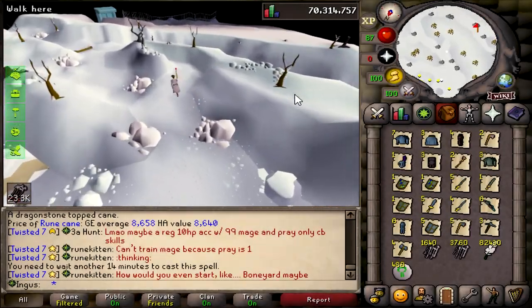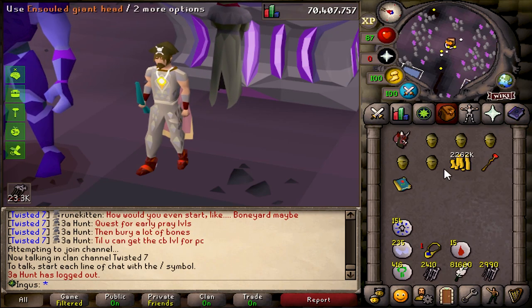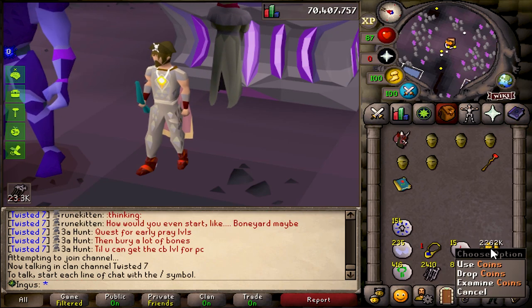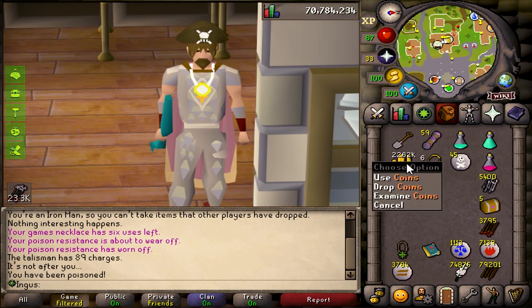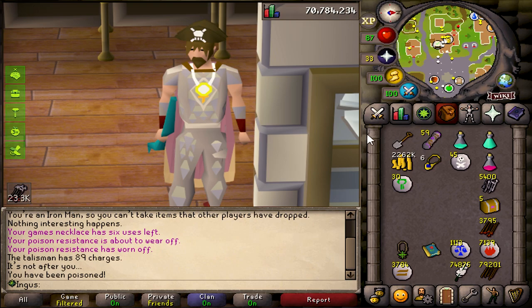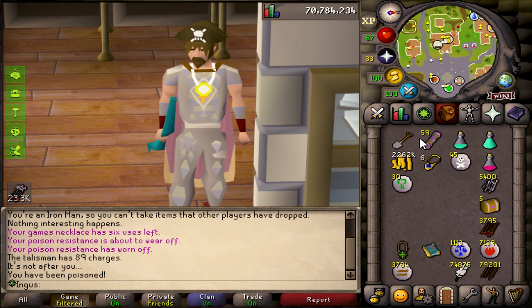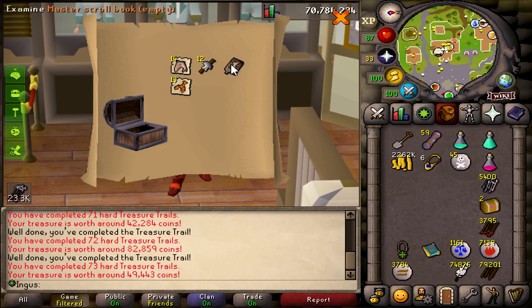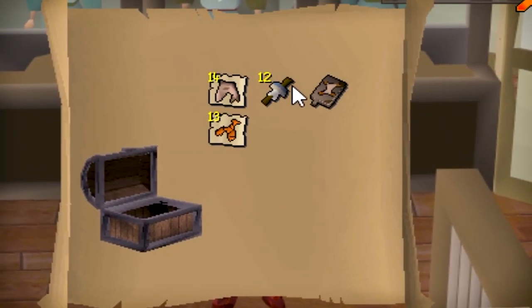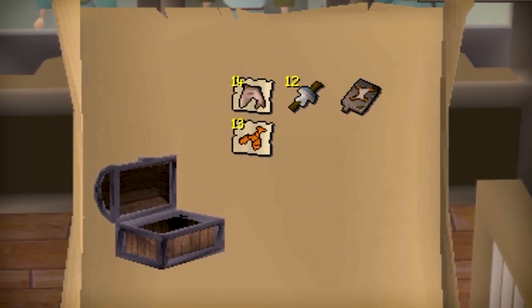I'm gonna bank this stuff real quick. Let's go ahead and use all these unstrung heads — I banked all that stuff and got 2.2 mil. I am trying to get this cash stack up to about 3 mil so I can get 99 construction. So we're gonna be opening some caskets and alching, then we'll do the clues from there. Hopefully we get some good alchs right here. That has to be the worst clue ever — I'll take the Watson teleports, but god damn.